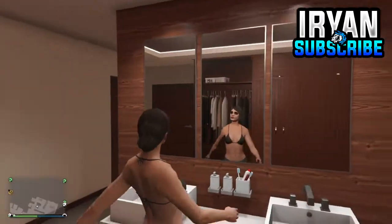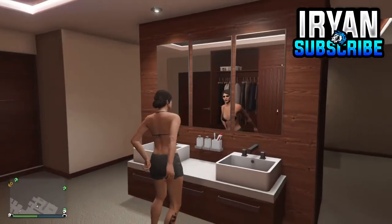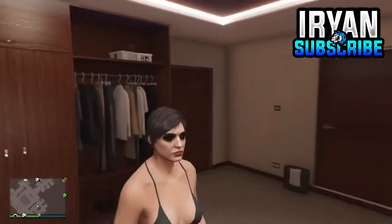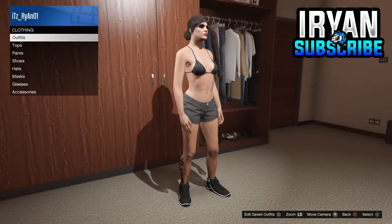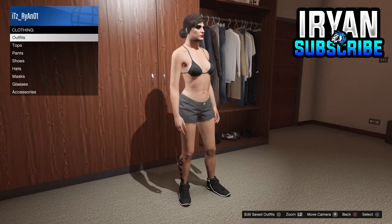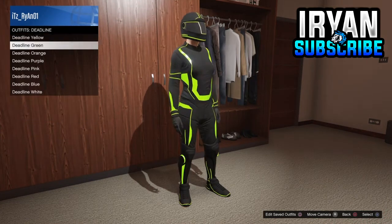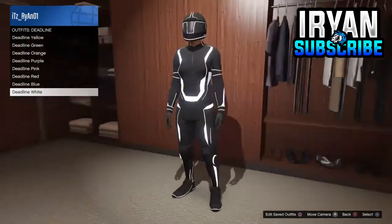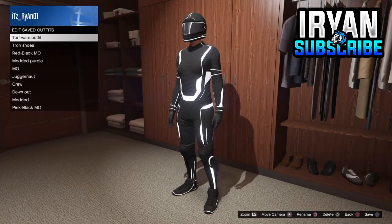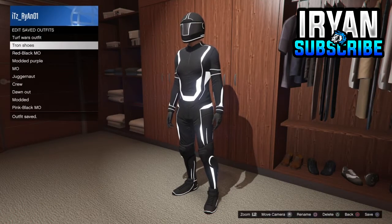The first thing you need to do is go over to your wardrobe — wherever you are, if you're in your apartment go to your wardrobe — and go into the outfit section. Go down to deadline outfits and equip any deadline outfit you want. It doesn't matter what color, but I chose the white one because it blended in with the modded outfit I'm creating. Then just save it as an outfit.